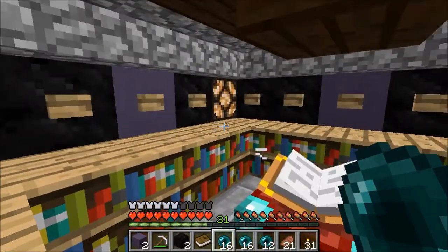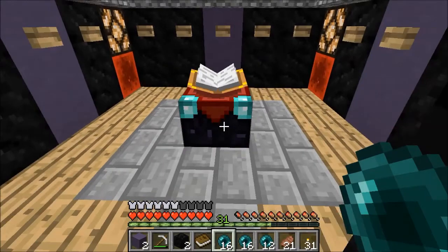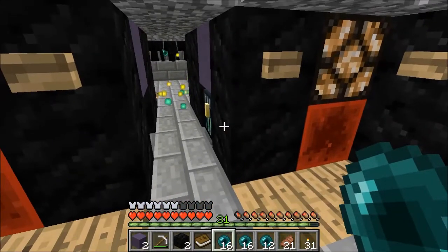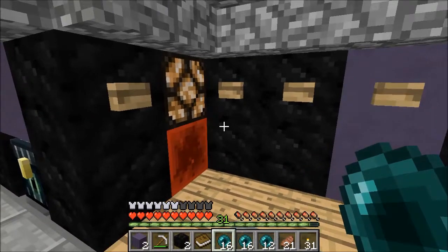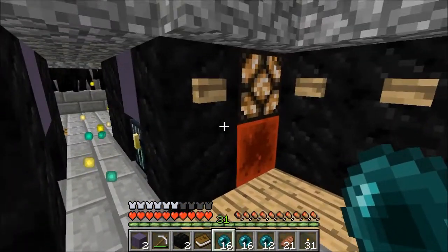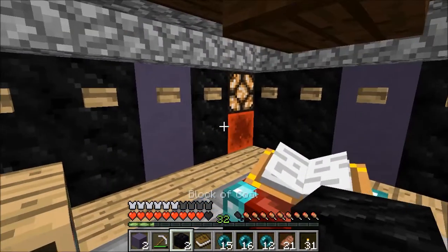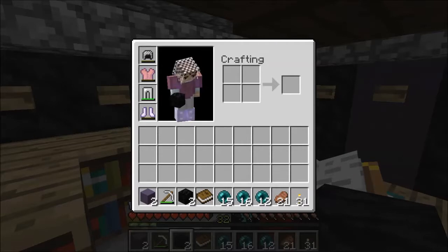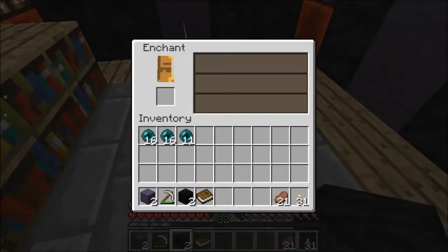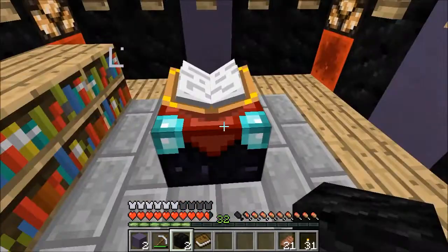This is the one-click enchanting room that Azumavoid did a tutorial on, actually by a guy on his server by the username Jerry Brano. I'm going to put a link in the description so you can check it out — you can also check out Azumavoid's server and Jerry Brano's plot. You just hit a button and it pops up a bookshelf, which moves bookshelves up and gives you fine-grain control over how much XP you actually want to spend.